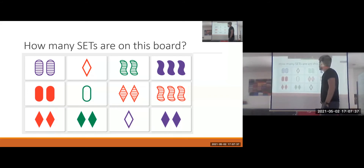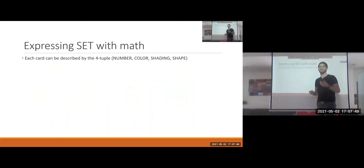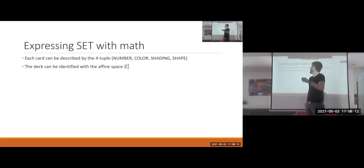Now that we know intuitively what sets look like, let's talk about how we can identify them mathematically. We want to express the idea of being a set in the language of mathematics. Each card is determined uniquely by its color, number, shading, and shape, so we can describe it as a four-tuple. This makes us think about vector spaces — we can identify the deck with the affine space Z3 to the fourth.